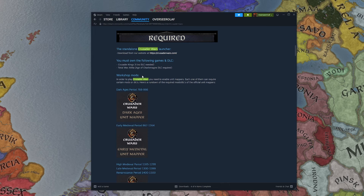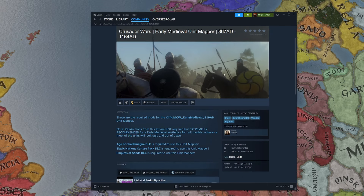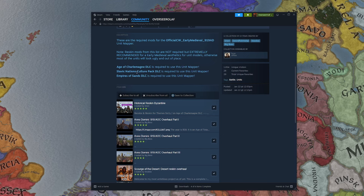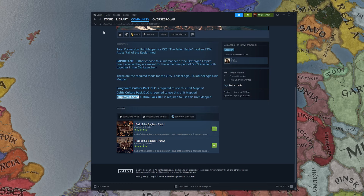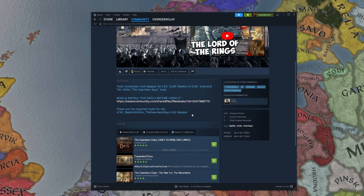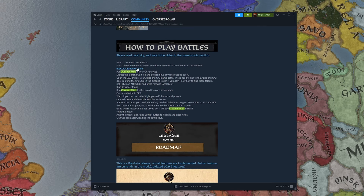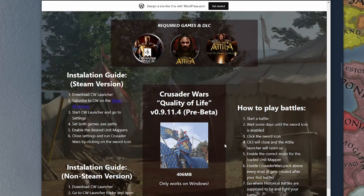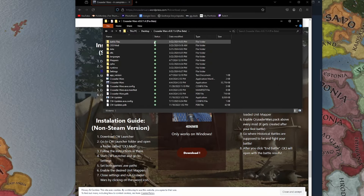Crusader Wars is a quality-of-life pre-beta mod that lets you fight battles as you just saw. To use it, you have to own Crusader Kings 3 and Total War Attila. It says you only need the Age of Charlemagne DLC, but that's not necessarily true — if you click into the early medieval unit mapper, the requirements include not only Age of Charlemagne but also Slavic Nations and Empire of Sands. For the Fallen Eagle compatibility, you need Longbeard, Celtic, and Empire of Sand. You download the mod from their website, unzip it on your desktop, and you'll get a folder that you then open as the Crusader Wars launcher.